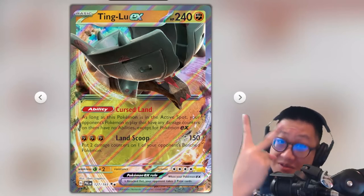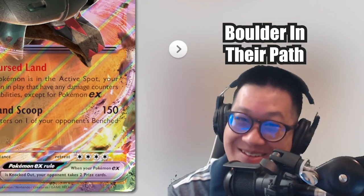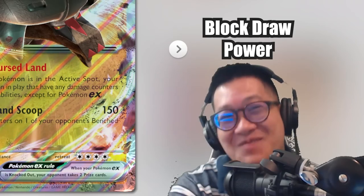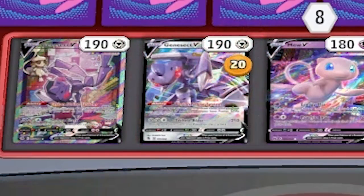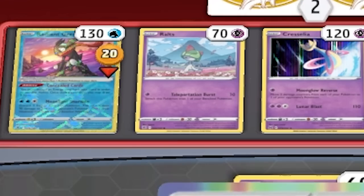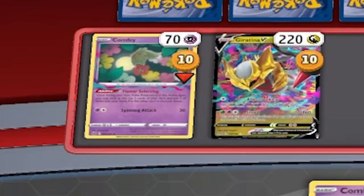Hawlucha lands from your hand to the ground and shovels dirt onto two of your opponent's Pokémon, leaving them stoned. Now this is gonna do two things. Most likely, it's gonna put a boulder in their path because it's gonna block draw power. This affects cards like Genesect, Comfey, Greninja, and yep, they got Greninja too.